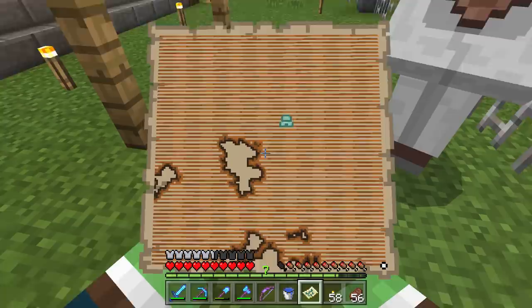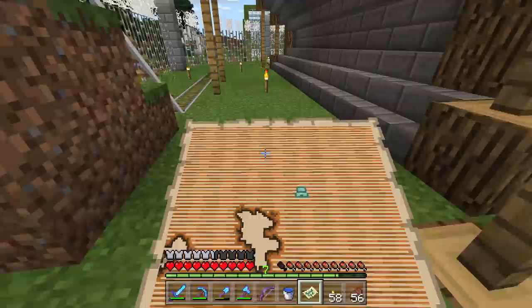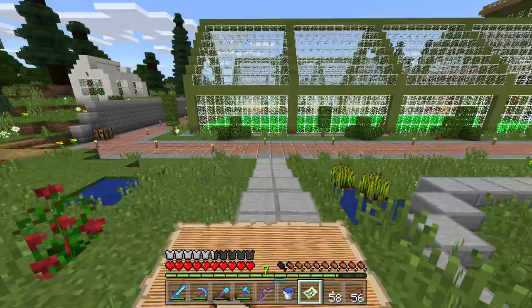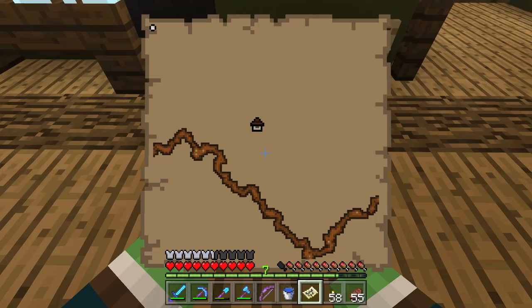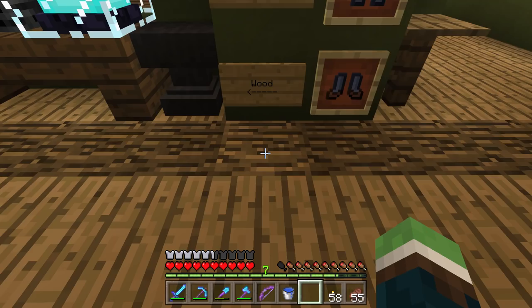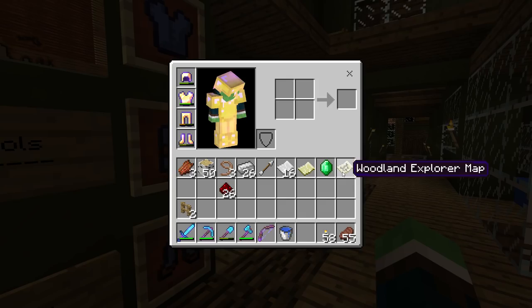Let's go get the ocean explorer map too! Oh no, that's going to be like all my emeralds — oh well, it's worth it. Ocean explorer map! And that's in the completely opposite direction — my dot's on the bottom right. So we're gonna have to do two completely different explorations. I can't stop looking at these, guys. You have no idea how long I've waited for these ever since the 1.11 PC update.